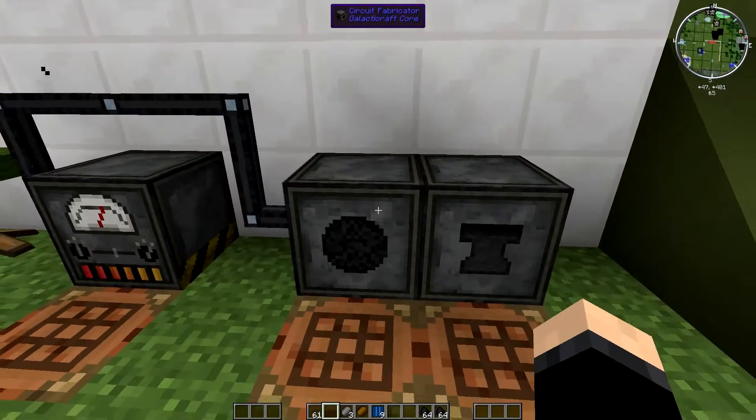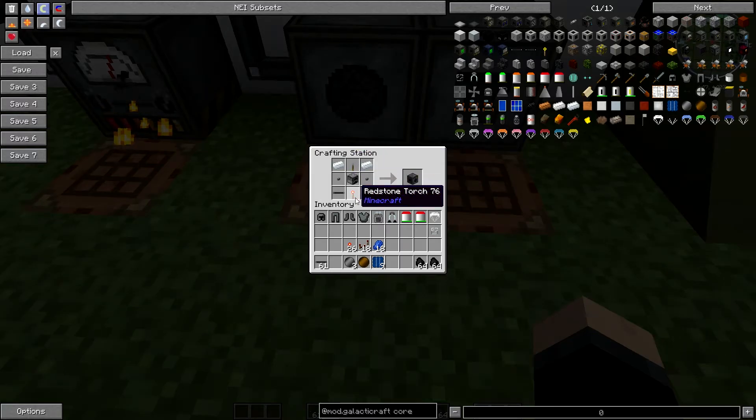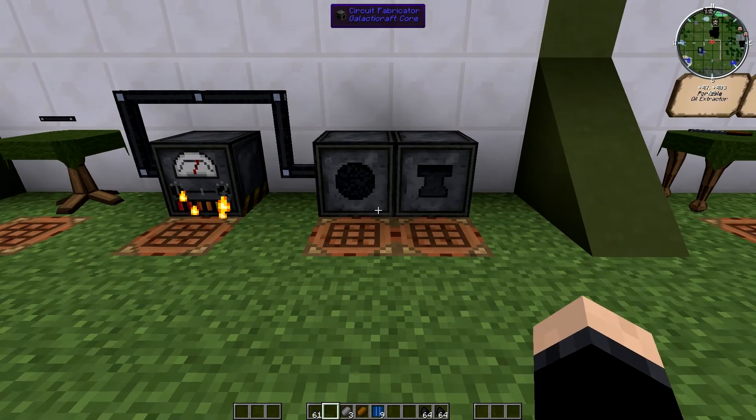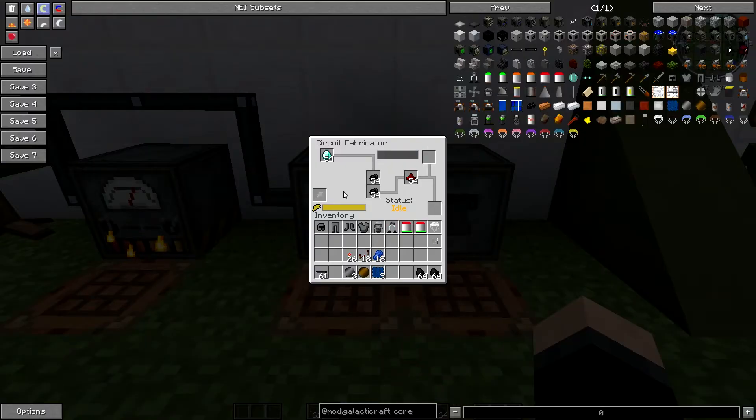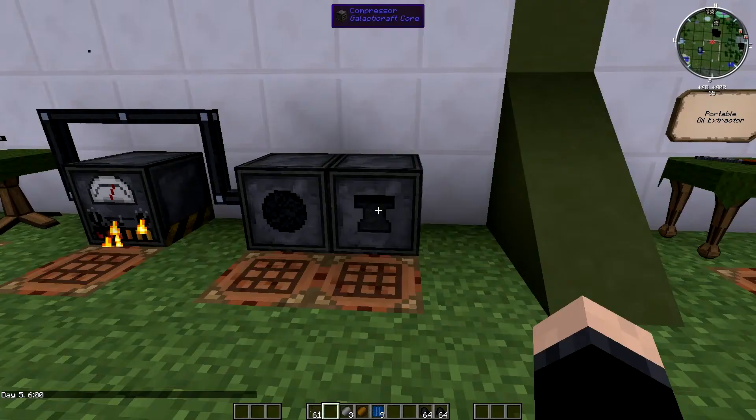Let me show you how to make the circuit fabricator. It's not very expensive at all. It's two pieces of aluminium wire on the bottom, two buttons, two aluminium ingots at the top, and then you've got a lever, furnace, and redstone torch. Pretty simple stuff.